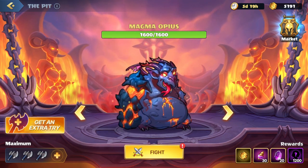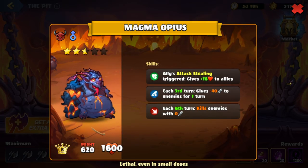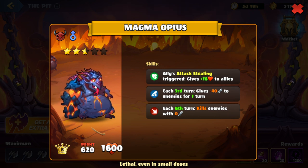Currently we're on this boss here, Magma Opius. Let's take a look at his skills. So whenever an ally attacks, dealing triggers, it will give a health boost to allies. Every third turn will give negative attack to enemies for one turn, and then on the sixth turn will kill enemies with zero attack.